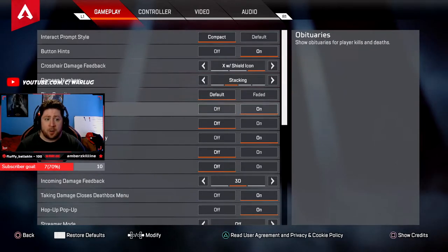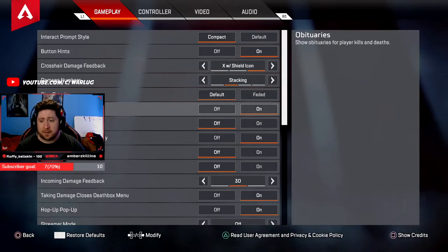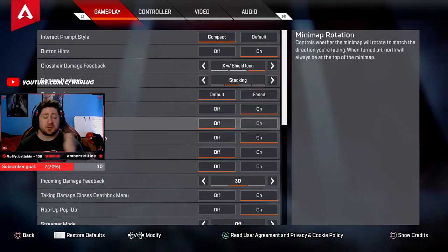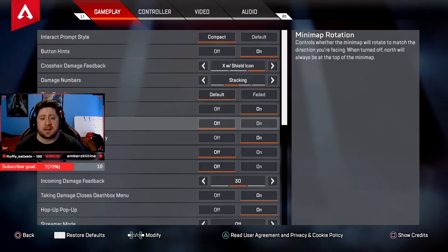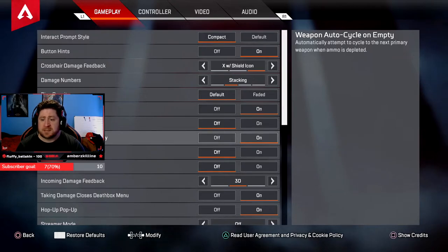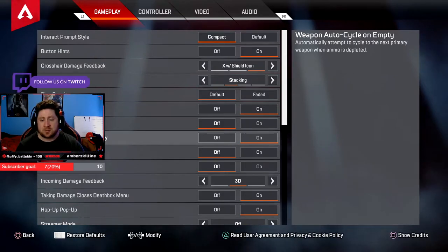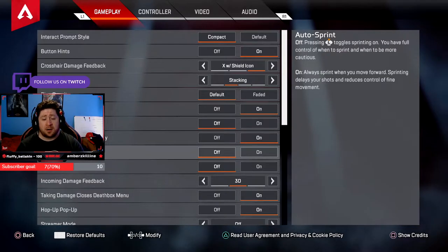Obituaries: on — I like to have this on just to see who's in the lobby and if there's anyone I recognize. Mini map rotation: off — that means when you're moving around and change directions the map doesn't rotate with you. I leave this off as it makes callouts much easier. Weapon cycle: always on. When you run out of ammo you automatically swap — you need to be completely out of ammo for this to take effect.